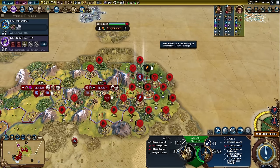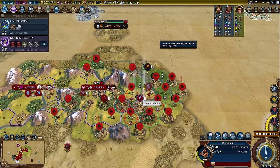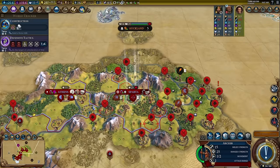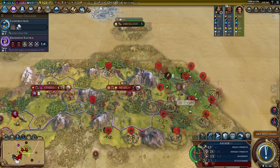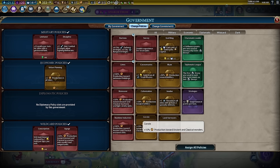Holy smokes! A camp spawned right on top of that scout. The camp is literally right on top — we could pillage it. What a weird, weird spawn! It can go like this and take this out. 10 culture. Defensive Tactics unlocked — perfect.